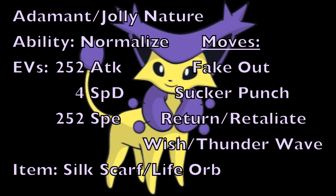For the first set, we're giving Delcatty an Adamant nature to increase physical attack, or Jolly to increase speed. Adamant is preferred since you're running a lot of priority on this set. The ability is Normalize to make all moves Normal type. EVs are 252 physical attack and 252 speed. For the item, either Silk Scarf — since all moves will be Normal type — or Life Orb for more power, though Life Orb has the recoil downside.